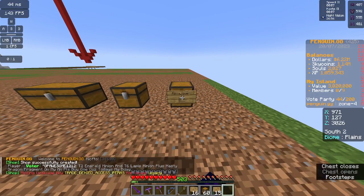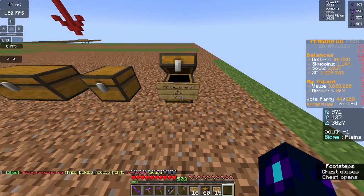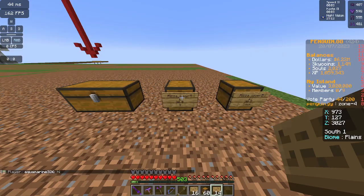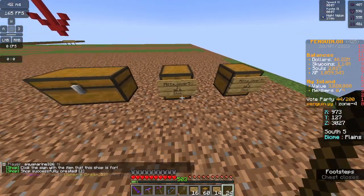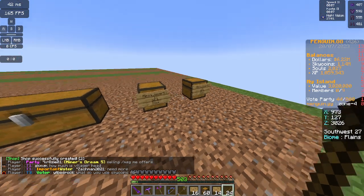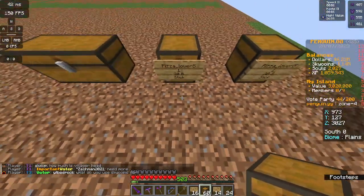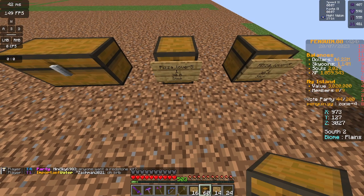Then you can go in there and they can sell you sticks. Now if you want to buy or sell items, you just do the same thing: 1, 30, question mark. And now you're buying sticks for $30. That's how you create shops. What I usually do is put a block behind it or something, and you can use signs or item frames and put the item you want to display in there.